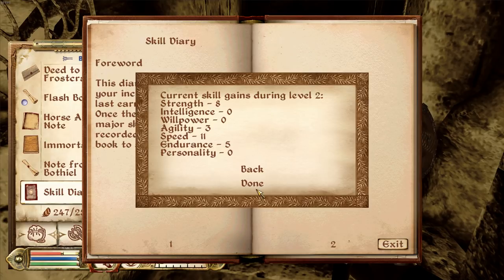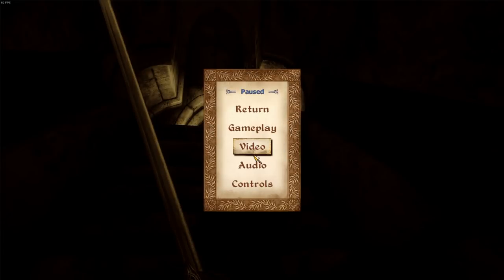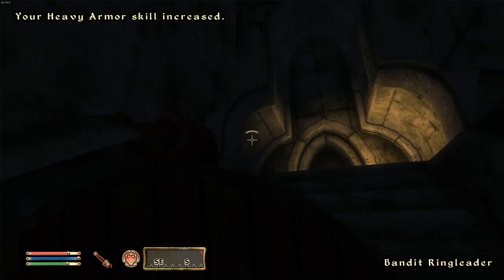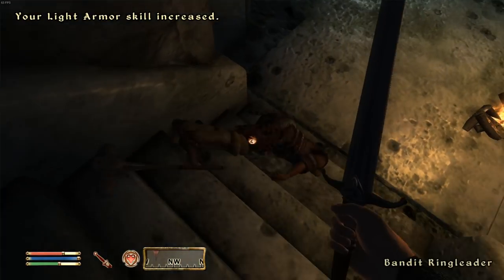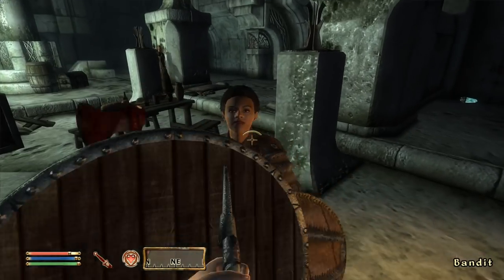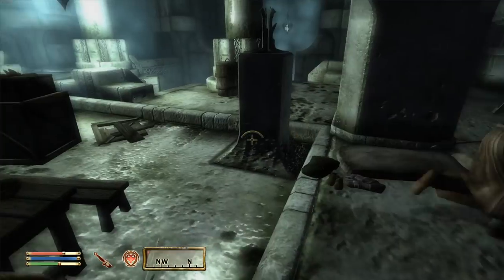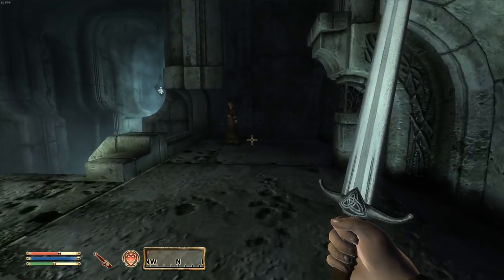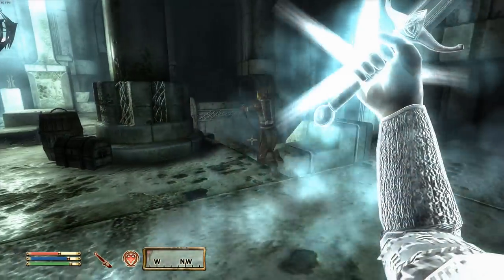We have speed at eleven which is super good - we just need two more points in strength and five in endurance for 5-5-5. There's another bandit here. Oblivion can be really dark; I'll put up the brightness. We have a bandit ringleader - our heavy armor is up a bit which is good because we want to get our endurance up. My objective today is to level up once to show you guys how this works.